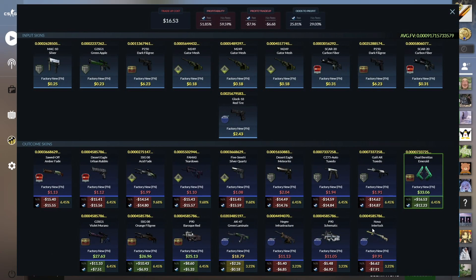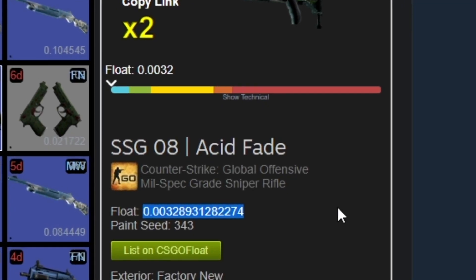Let's take a look at the summary. This is a large one — we have a 6.45% chance to hit any of the Canals skins. That would obviously be the best, with the Dual Emeralds being quad-zero, and of course the Vertigo skins — I'd take those too.